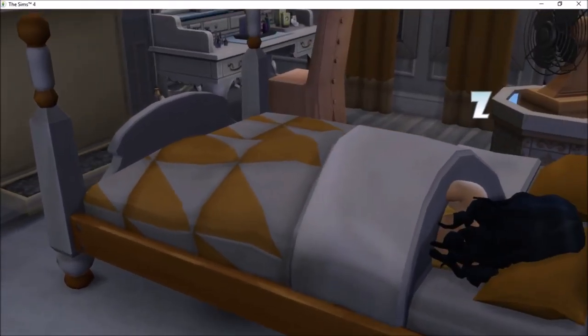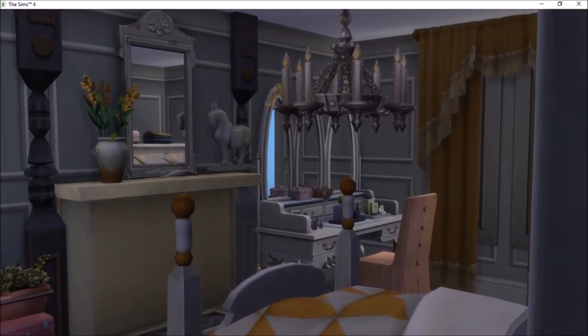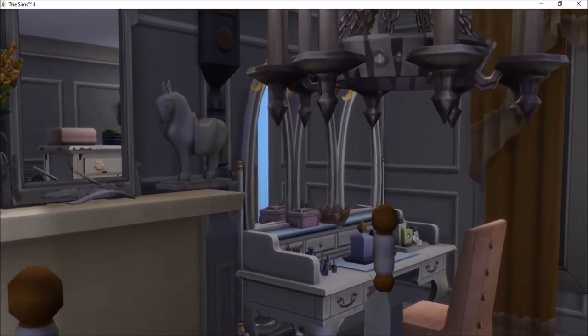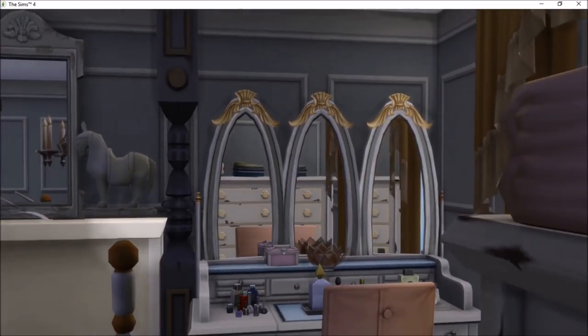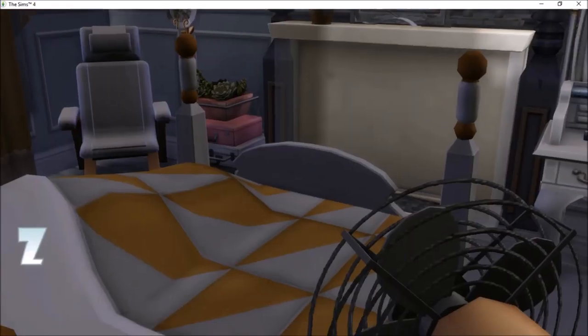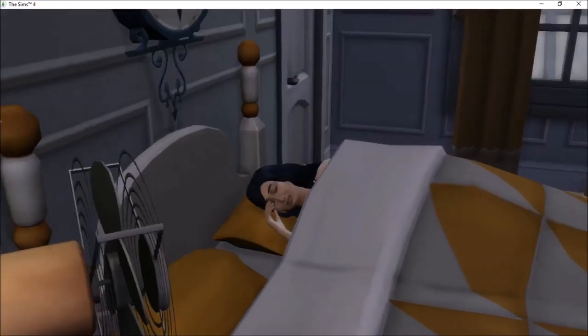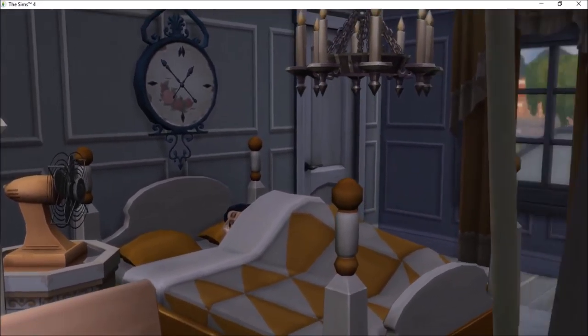This is the small bathroom upstairs, and this is the bedroom — my Sim is actually sleeping in it, which is a bit weird to record. I'm actually quite proud of how the vanity table turned out. It's not very big so it's kind of hard to take pictures of.